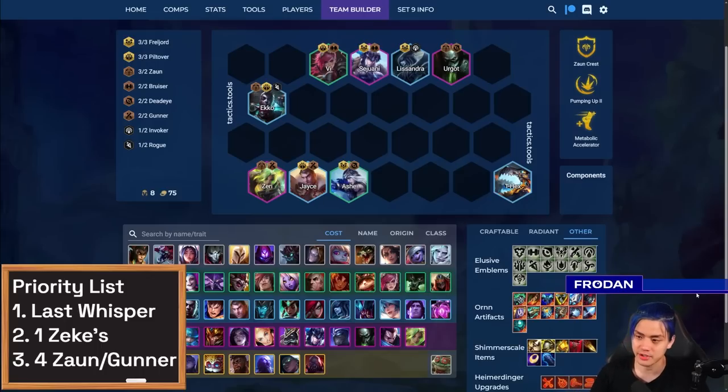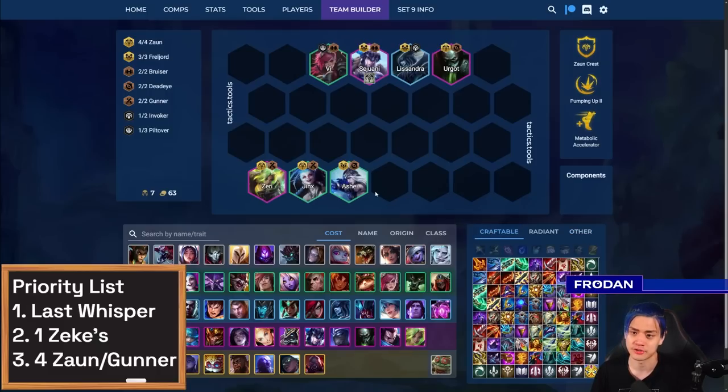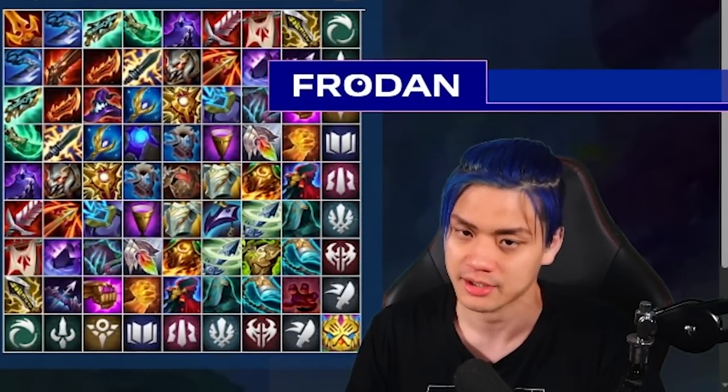The second variation of Zeri is Freljord Zeri. You do have Piltover as an option but can totally cut it if it's not working. Let's say instead of Echo and Jace, you're just playing around Jinx and then you find Warwick — totally fine. Or maybe the Zaun plus one goes on Sejuani. The idea is that Freljord helps shred for Zeri and offers a Deadeye link with Ash. If you do end up doing this, you end up making a lot more of a straight up offensive setup.